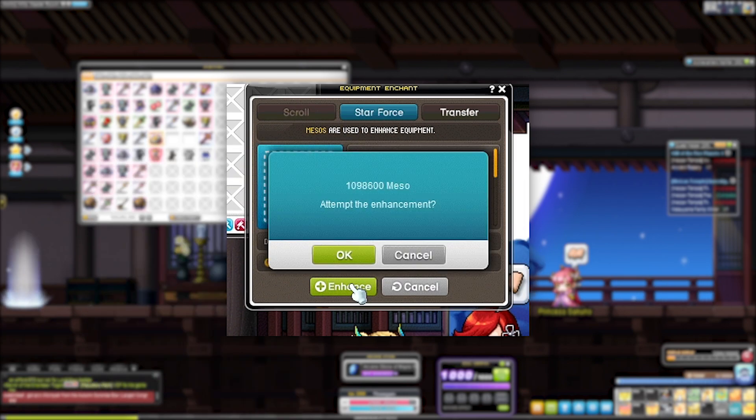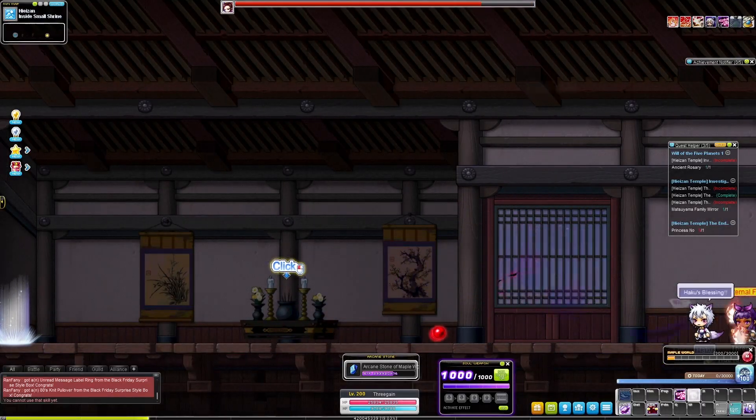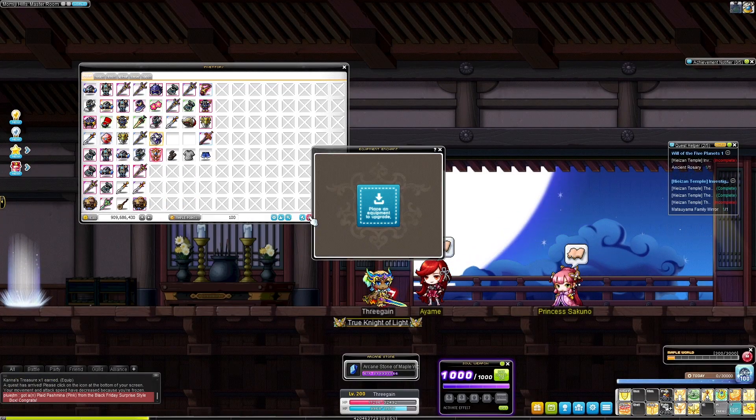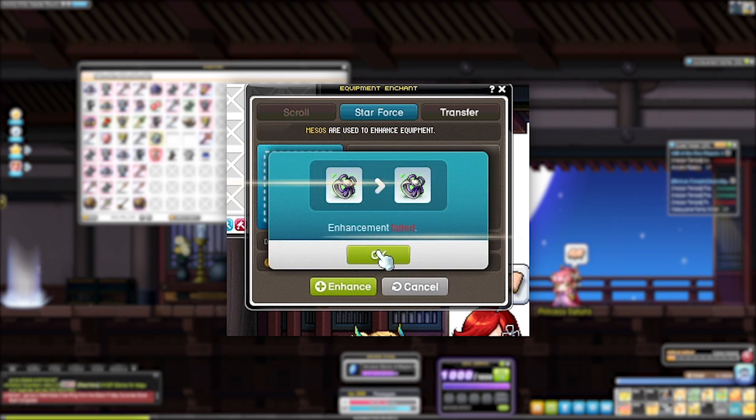The next one on the list is Kana, and the ring you get as the reward. This ring is very, very good. If you can manage to get it up to 21 stars, it's comparable to a Meister ring and a Superior Gallax ring. However, you can only ever get one of these Kana rings, so it's not quite as common since it's pretty easy to accidentally destroy.